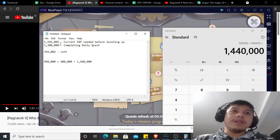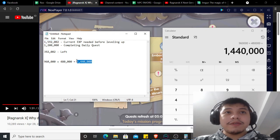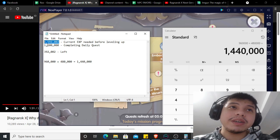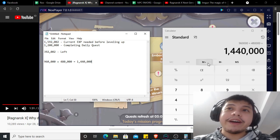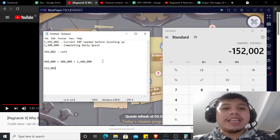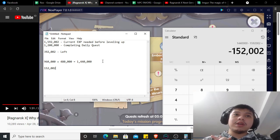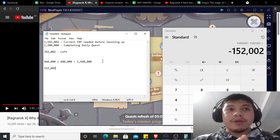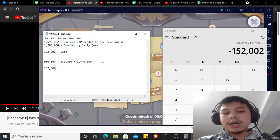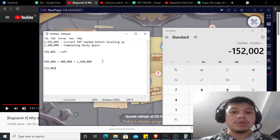My current XP needed is still 1,592,000. So even if I have two double rewards, I still can't complete it because I still have 152,000 left — which means I still need to grind. I still need a minimum of 152,000 XP from grinding.